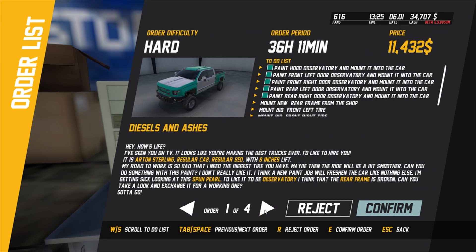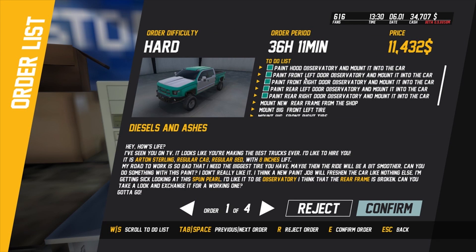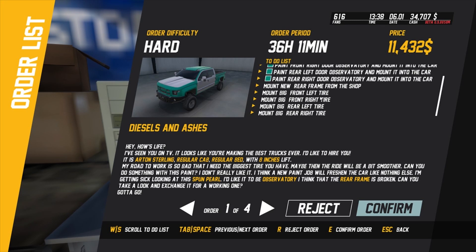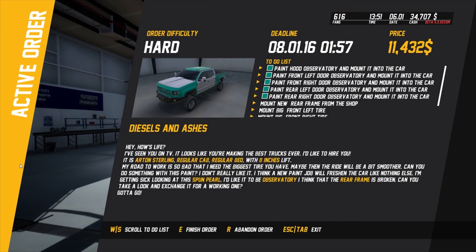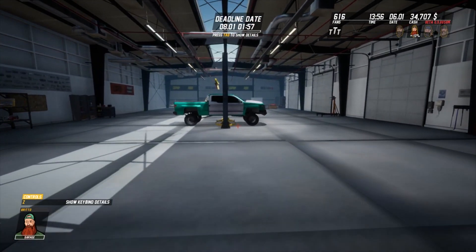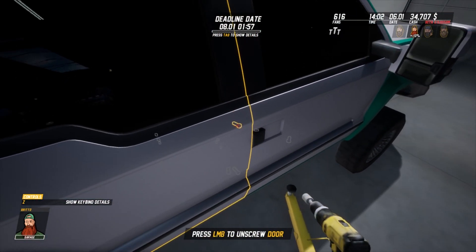Price - I'm not making much money. Paint the hood observatory, mount it to the car, paint the doors. This one says it's hard but it's probably not that hard - let's confirm. We'll take the doors off and paint them observatory, which we can do reasonably easily.